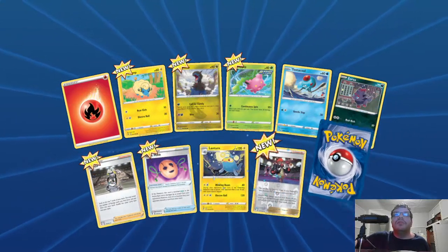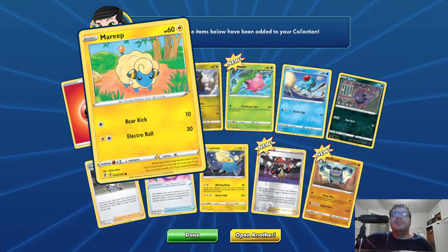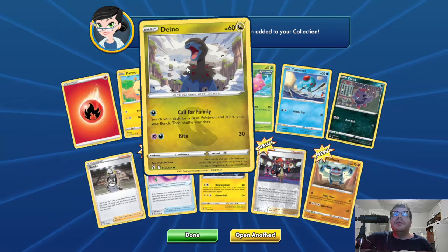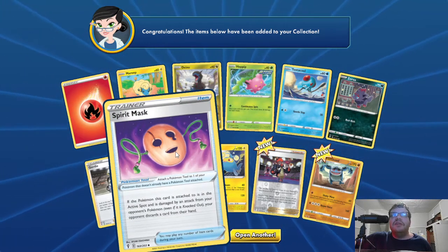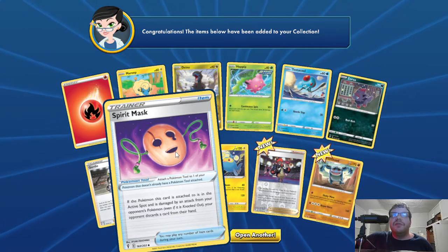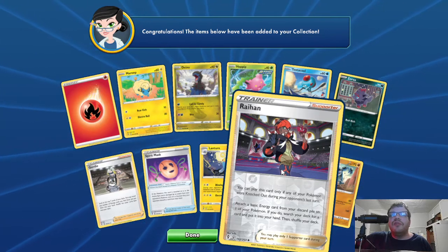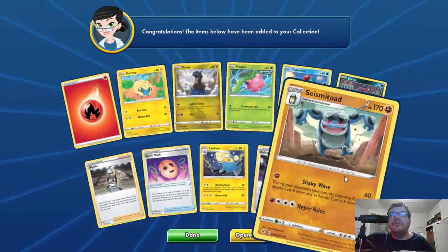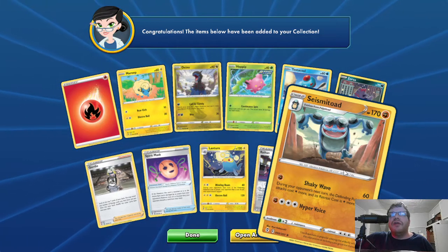Pack four: seven new cards. Basic Mareep, HP 60, Electric. Rear Kick — 10. Electro Ball — 30. Basic Dino, HP 60, Dragon. Call for Family — search your deck for a basic Pokemon, put it on your bench, then shuffle your deck. Bite — 30. Trainer Item Spirit Mask — if this Pokemon has this card attached and is in the active spot and is damaged by an attack from your opponent's Pokemon and knocked out, your opponent discards a random card from their hand. Reverse Hollow Trainer Supporter Ryan — you can play this card only if any of your Pokemon were knocked out during your opponent's last turn; attach basic energy from your discard pile to one of your Pokemon, then search your deck for a card and put it into your hand. Stage 2 Seismitoad, HP 170, Fighting. Shaky Wave — 60; during your opponent's next turn, the defending Pokemon's attacks cost one energy more. Hyper Voice — 160.